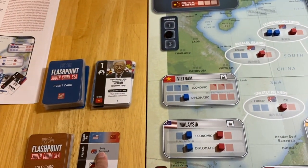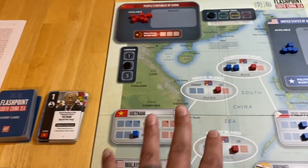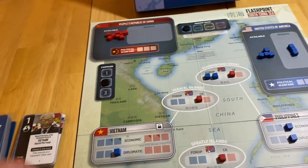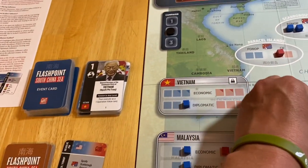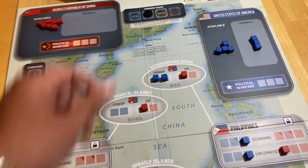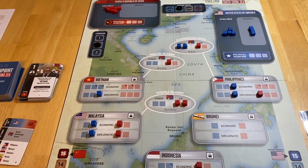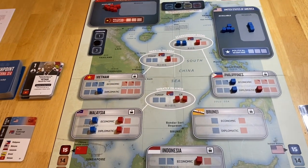I confirmed in the rulebook that we do place the CR. So he's going to go ahead and put one into the Spratlys. I didn't really want to see that happen, because anything I put in here I'm going to lose this turn. Maybe I shouldn't have done that — I guess I'm trying to score some points back and I can hit the Philippines with a good score here, especially in light of that last play. Tensions up one.